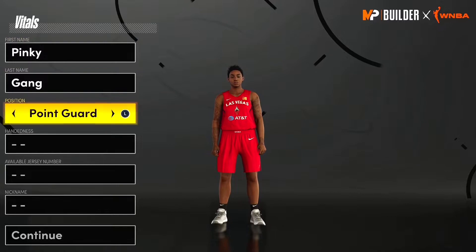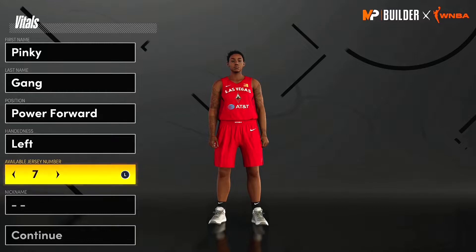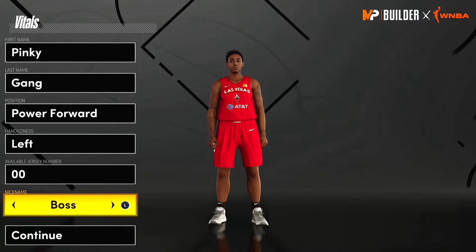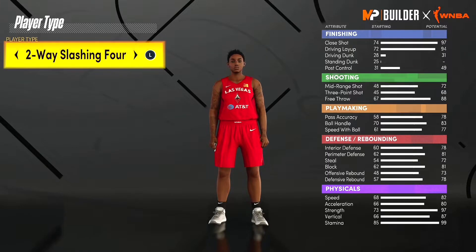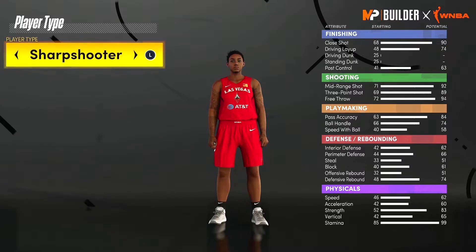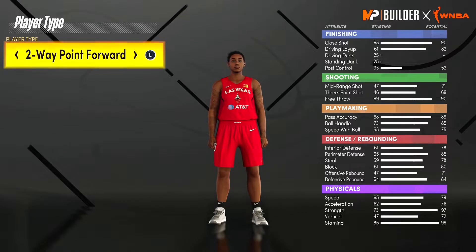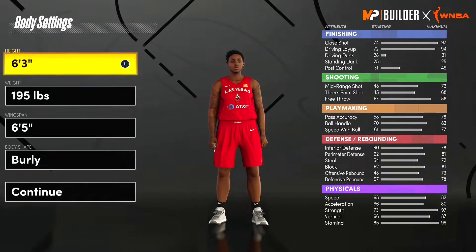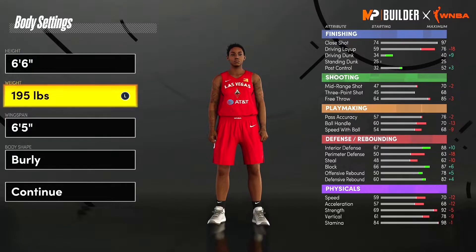This build's insane, so let's get straight into it. For our position, we're gonna go power forward. We're gonna go left-handed, right-handed, whatever you want. Jersey number doesn't matter — we'll go double zero because we're big. Nickname doesn't really matter, we'll just go 'Buckets' because I'm a straight bucket getter. Now you just want to pick this two-way slashing forward archetype. If you look at the right, this is one of the only builds that gets a driving dunk. The only other build that gets it is a paint beast. Now for our height, we want to go 6'6", because this is where our dunk is the highest.